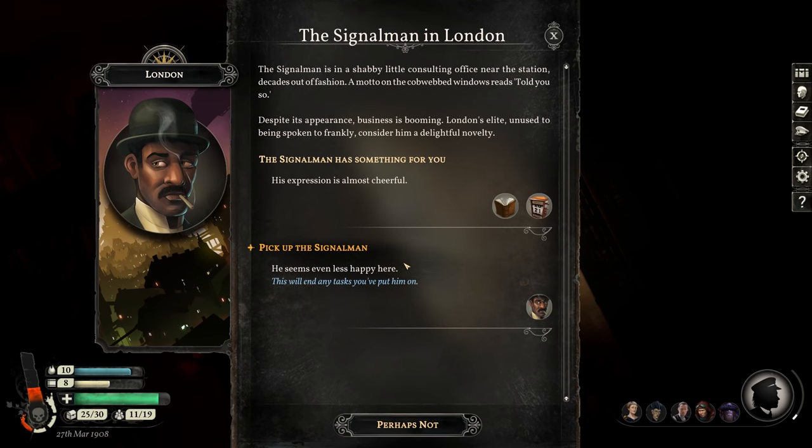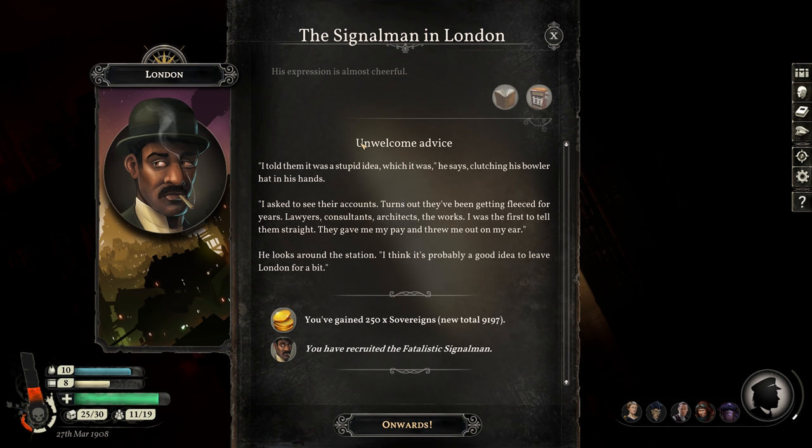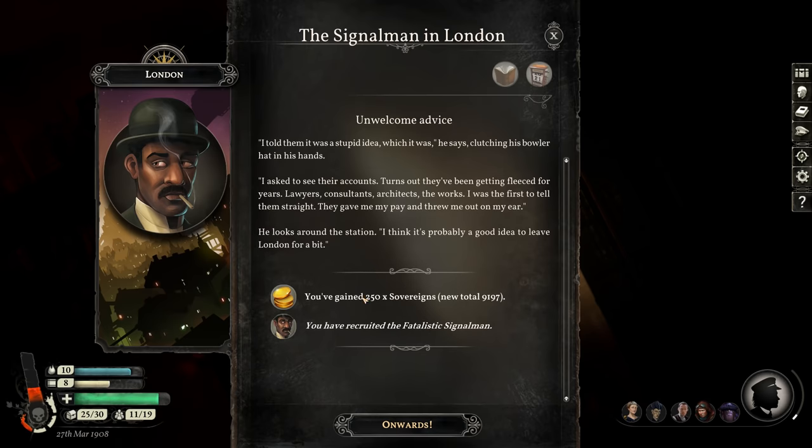Back at London. Let's see if the signalman is done — they are. The signalman has something for you; his expression is almost cheerful. 'Unwelcome advice — I told him it was a stupid idea, which it was. I asked to see their accounts; turns out they've been getting fleeced for years. Lawyers, consultants, architects — the works. I was the first to tell them straight. They gave me my pay and threw me out on my ear.' He looks around the station: 'I think it's probably a good idea to leave London for a bit.' 250 sovereigns.